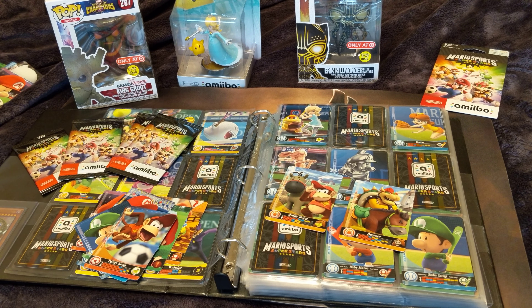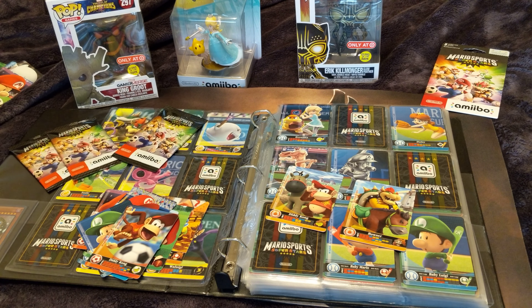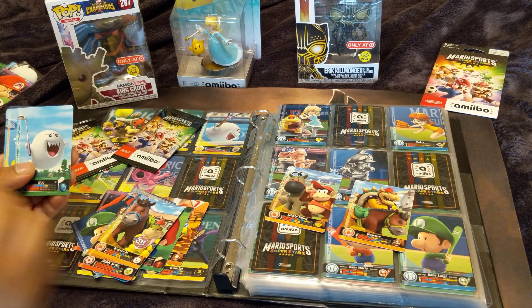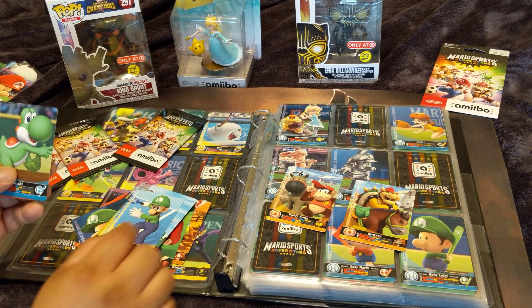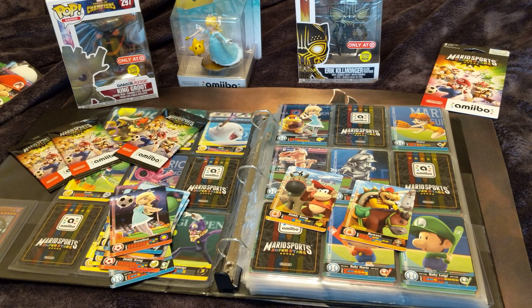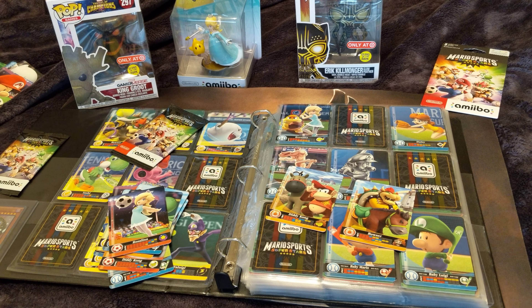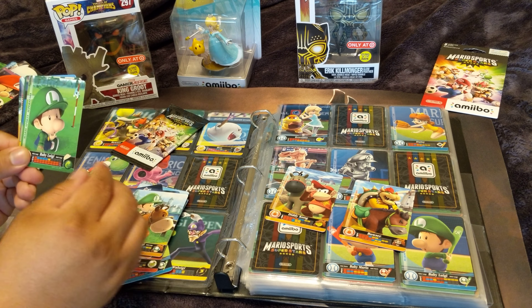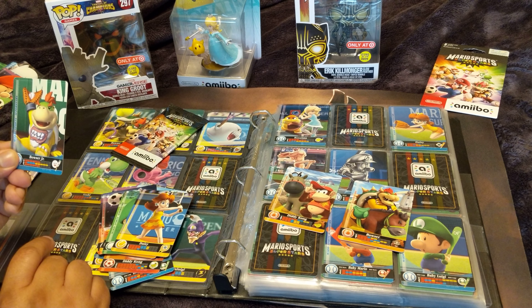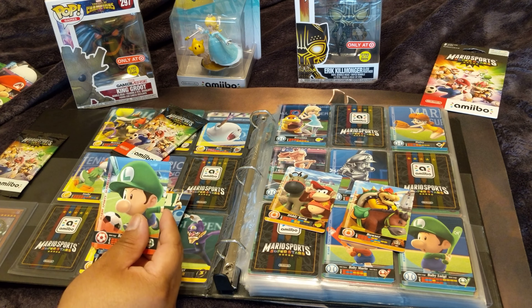So I just need two from tennis and three from baseball. Diddy Kong, are you the hardest person to find? I want Luigi and Peach more than Mario Baseball. Next pack: Horseback Bowser Jr., Golf Boo, Tennis Luigi, Baseball Yoshi, and Soccer Rosalina — nice art on that one. I literally need every remaining pack to have a new baseball card for 100% completion. Baseball pack opens — Baseball Bowser Jr. and Soccer Big Luigi.